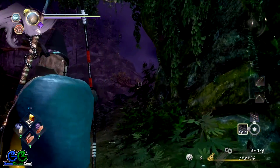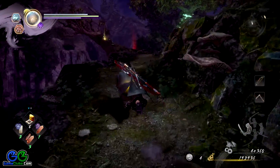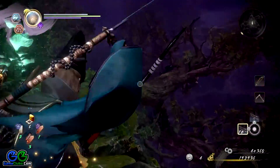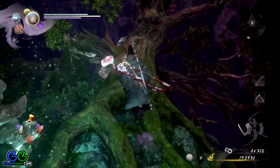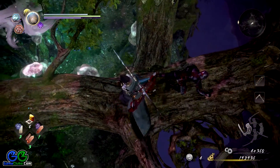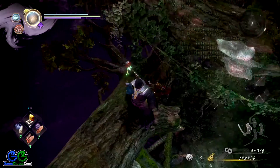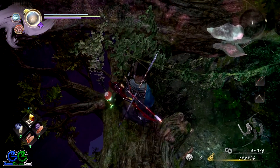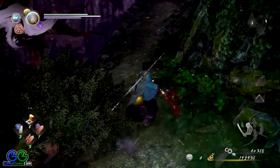Take care because there is an archer here and another skeleton. Once you deal with both of them, take a sharp right turn and you will see the Kodama sitting on a tree branch. To get it, you will have to use the branch above and drop. Make sure you are really careful because you can miss it, and well, it's kind of game over. There it is — got it, and down we go.